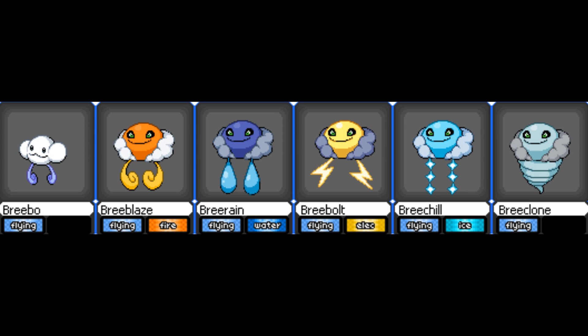Now we have Breebow, Breeblaze, Bree Rain, Bree Bolt, Bree Chill, and Bree Clone. Obviously kind of like Castform but based on clouds — they'll change like Castform does with the weather. I like the designs because it changes based on the weather: flying with Breebow, flying fire when it's sunny, flying water when it's raining, flying electric when it's a thunderstorm, flying ice when it's hailing. I like the fact that it's just a flying type and not a normal flying type.